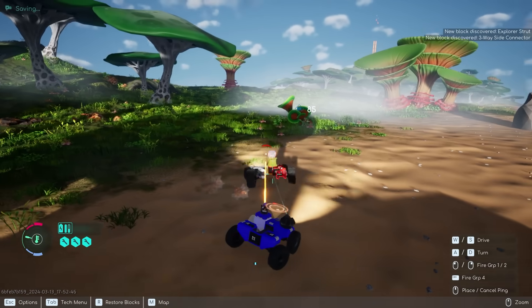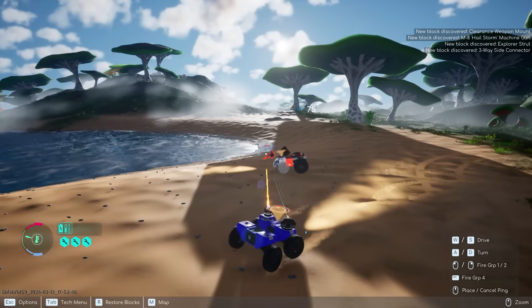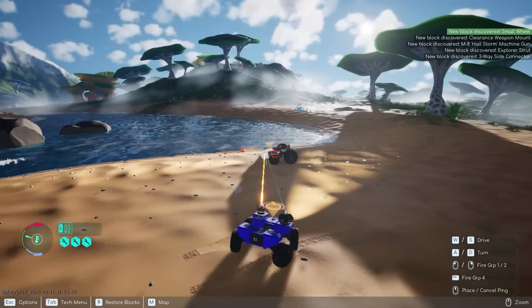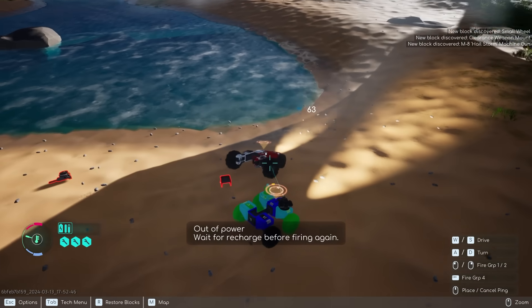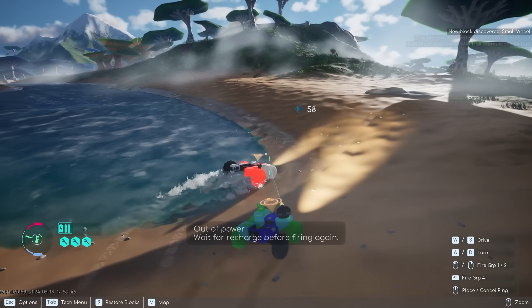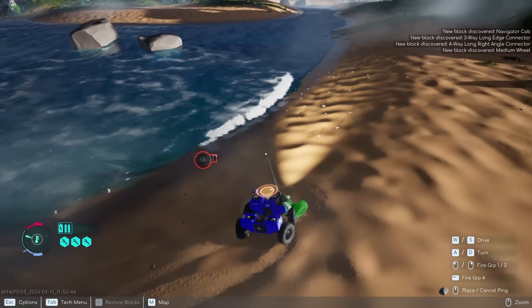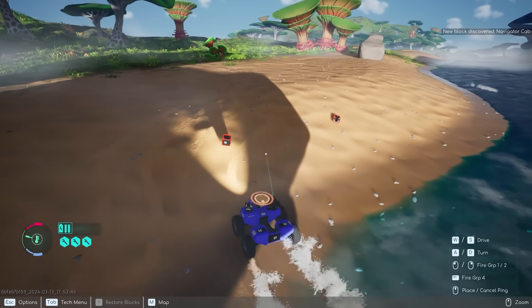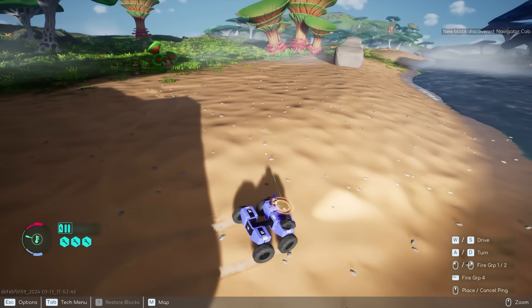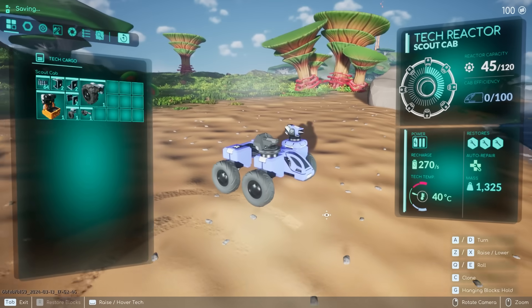He has a pretty big gun on top, so let's try not to die. There we go, it fell off. Now let's shoot his cab here. I'm out of power — dude, stand still. He's almost destroyed. There we go! Now we just drive over his parts to collect them. Looks like he dropped a gun too — perfect, grab that. Let's go into build mode to upgrade our vehicle.